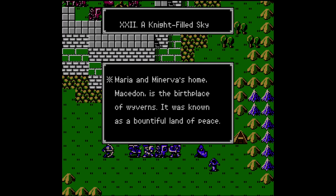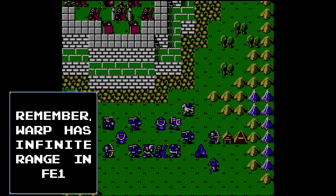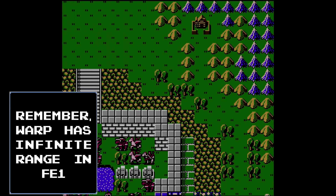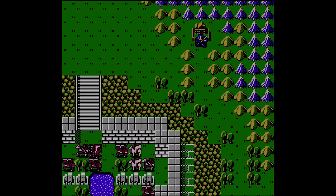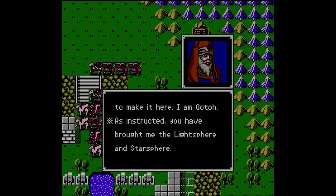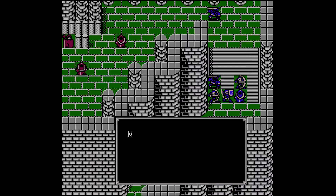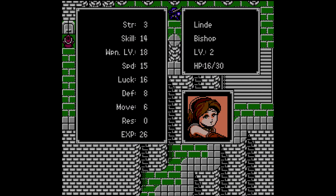With this newfound strength, move on towards Chapter 22, A Night-Filled Sky. Utilize the warp staff to teleport a freshly stat-boosted Marth to the isolated northeastern village where Gotoh resides. If Marth has both spheres in his inventory, Gotoh will craft the spell Starlight, capable of countering Garneth's invulnerability. With your new spell in the care of one of your trusted mages — I gave it to Lind — use it against Garneth in Chapter 23, Dark Pontifex.